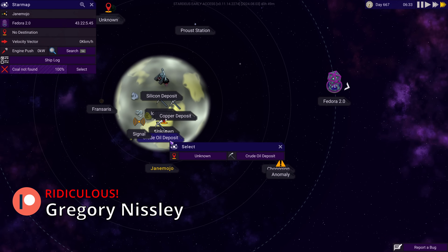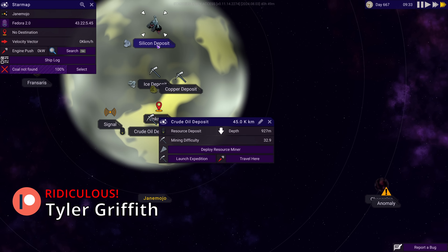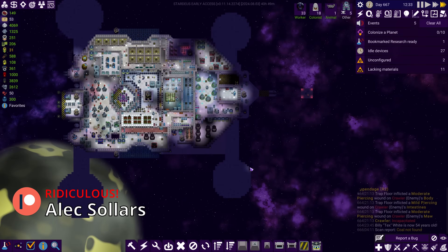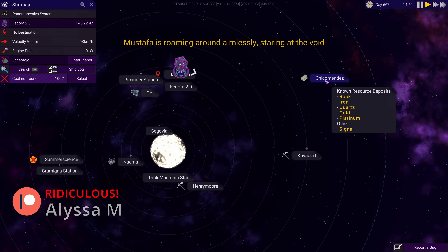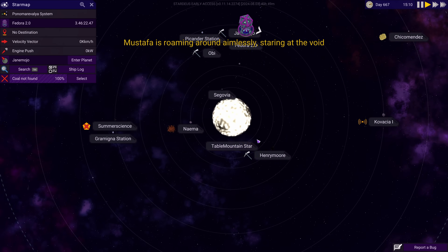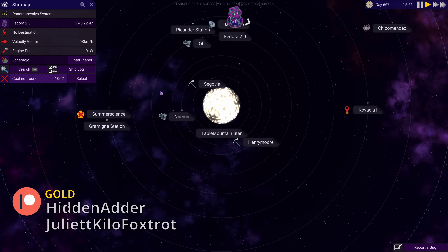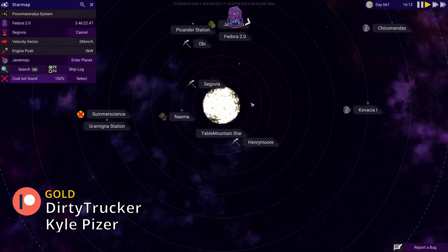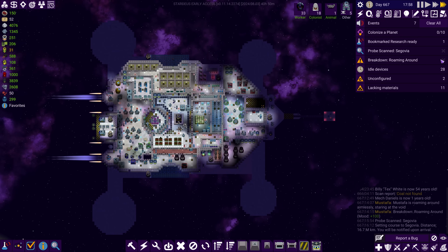Oh wait, did we not do that? I thought I had a miner there - I don't have a miner there. Never mind, outwards we go. Silicon over here. Where was the lithium? Did we not find lithium? No lithium. Titanium is over here - another location that's probably owned by somebody. You know what, let's go get some rock - you can always get carbon from the rock too.